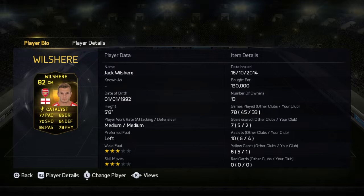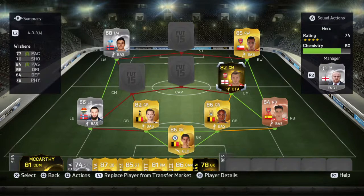Everyone's listing their cards because of the team of the week that's been released this week, which contains that record breaker Ronaldo — who I really want to get hold of — and Suarez. Also the hero card is still in packs, so everyone's selling players so they can open packs.